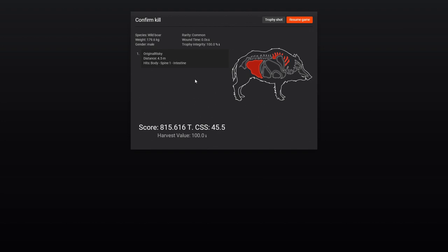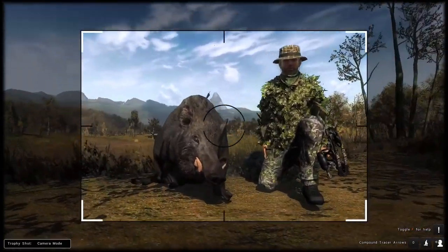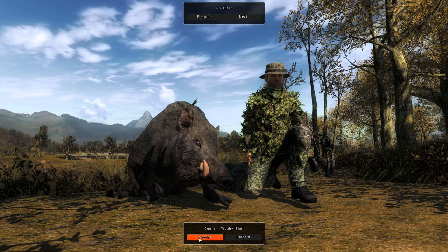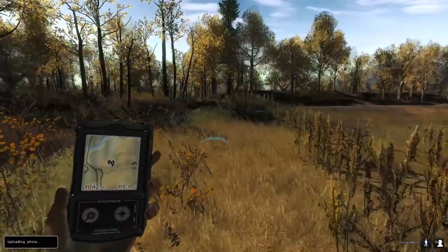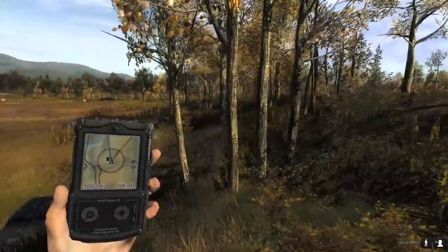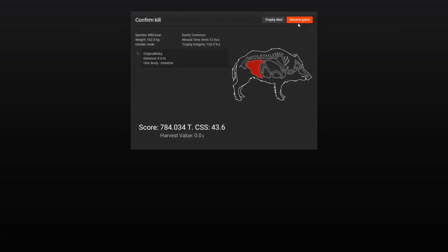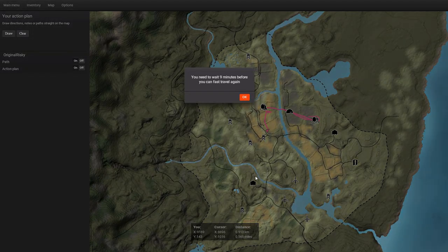Let's grab this guy really quick and then go hunt for our other one. Wow, look at those cutters, man. What's he going to score? I don't think he's going to be as good as the other one, but 815 — definitely pretty good. I think we'll get a trophy shot of him. You can kind of see his cutters, you can see me — that looks really good. I'll definitely take that. Now we're going to go track this guy down. He should have died by now, and that is an intestine shot — I guess I aimed a little too far back. Let's see if we can find him. Let's see what this one scores — 784. I give him 720, but not bad. I'm going to fast travel to one of the thingies and go to the lodge — that's going to be it with this hunt.